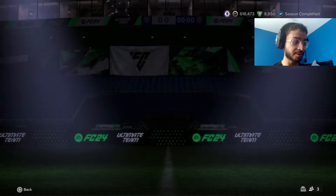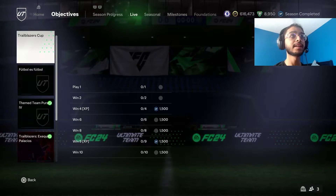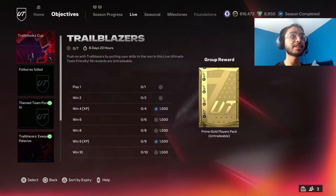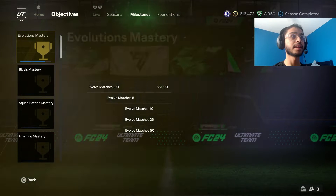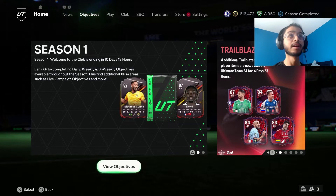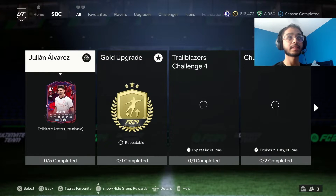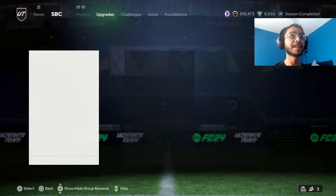So we go to objectives first. Hopefully we have the icon. We got the Trailblazers Cup, which is nice. Nothing here besides the Trailblazers Cup — I don't see anything. But we should have the icon pack.